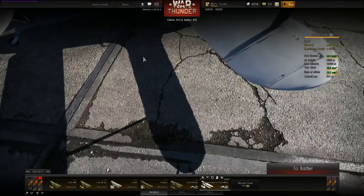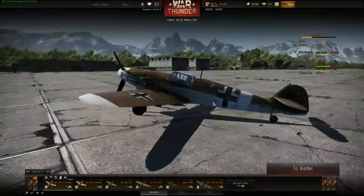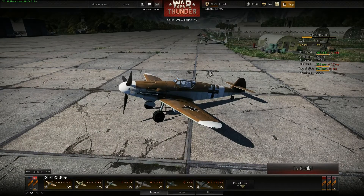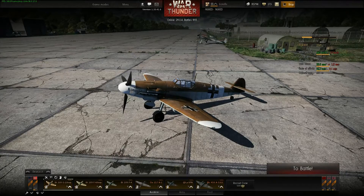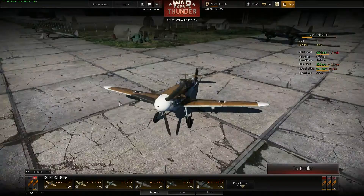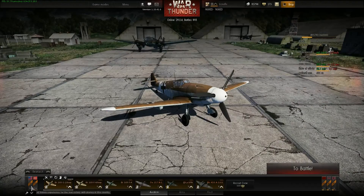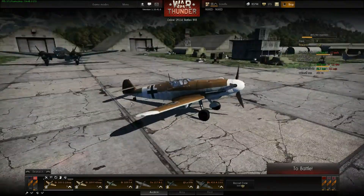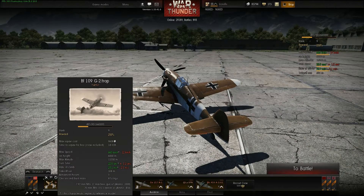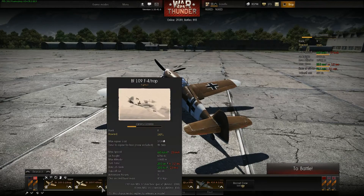A couple of you asked me: what can you do about it, how can you counter it, is it worth going after them? I would say, depending on what nation you are playing — if you are playing the US or Germans at the tier where Yak-2s will be present, so tier 11 or tier 12 — go for them. Germans especially have a very good climb rate; they climb like hell and they do have the means to do some damage.